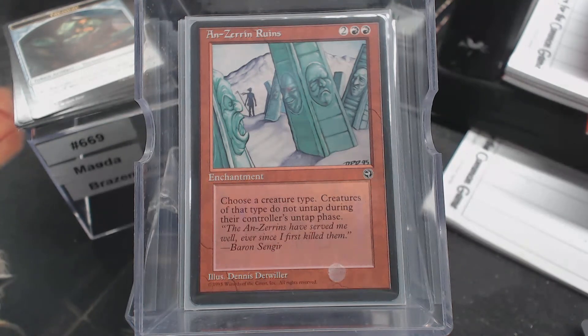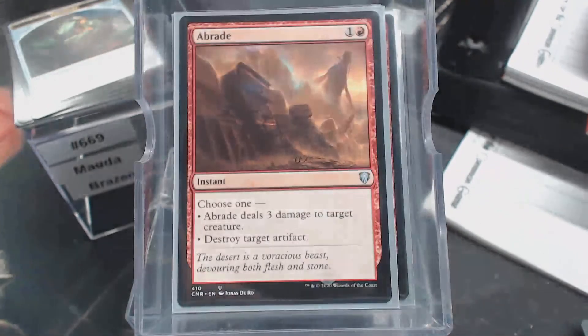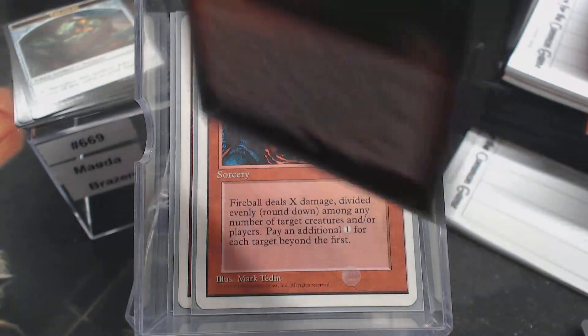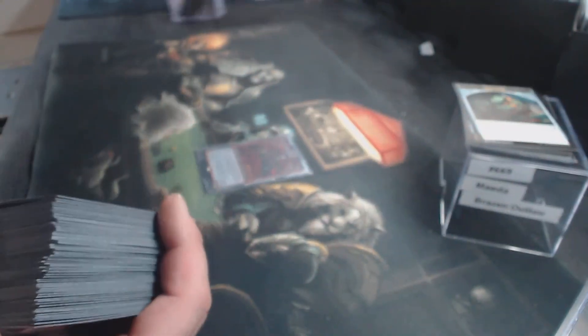Now we have our removal: Chain Lightning, Flame Javelin, Hammer of Bogardan — I had to put the Hammer in there because it seemed very dwarf-like. A-Braid, Bolt of Lightning, Tectonic Trickery, Disintegrate, Fireball, Transmogrify. And we'll turn on the blue hate here with Active Volcano and Red Elemental Blast, because some people play blue cards.